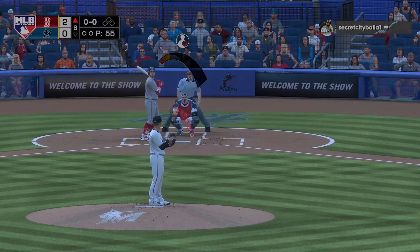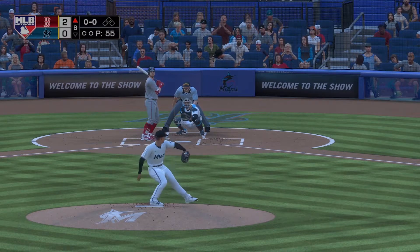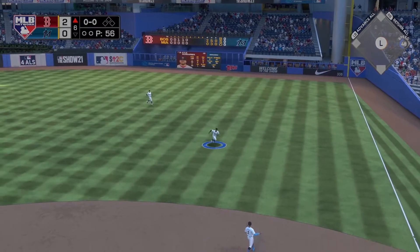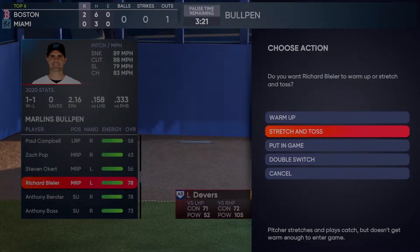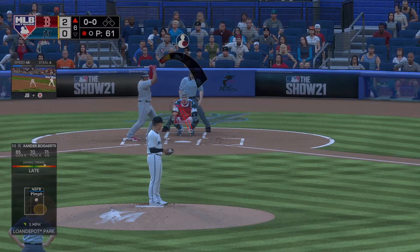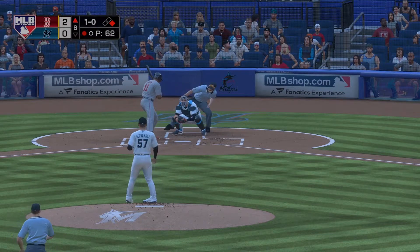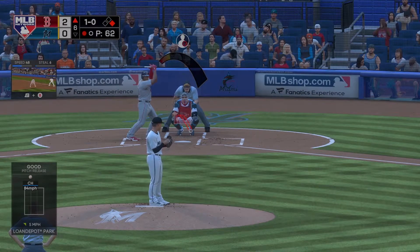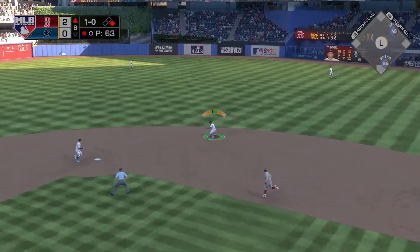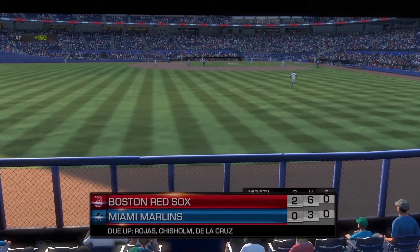Moving on to the top of the sixth — Hernandez has thrown 55 pitches. I was pretty impressed with his performance. Although we've allowed two runs, considering our poor hitting he's carried a lot of the load. Hernandez is getting tired and I need to think about bringing someone in, so we're warming up Richard Blyer. His accuracy is a little off now and his energy has fallen considerably. We do get a double play set up beautifully, and that's the end of the top of the sixth.